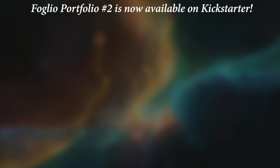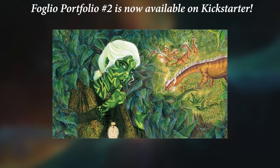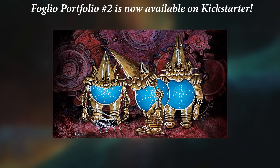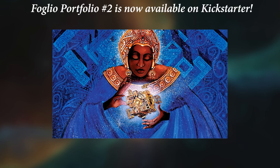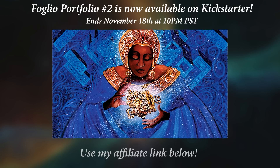Hey gang, just so you know, the Folio Portfolio number 2 is now available on Kickstarter, with sweet art like Sylvan Tudor, Chaos Warp, Bottle Gnomes, Infernal Darkness, Orcish Librarian, and Puzzle Box — there's sure to be something for everyone. It's running until November 18th at 10pm PST, and be sure to use my affiliate link below when you pledge to back this project.